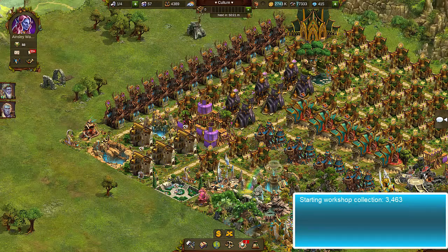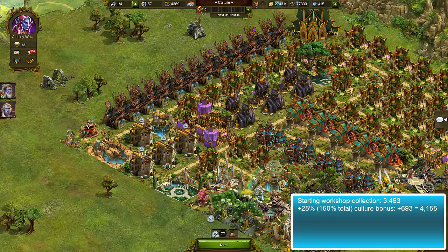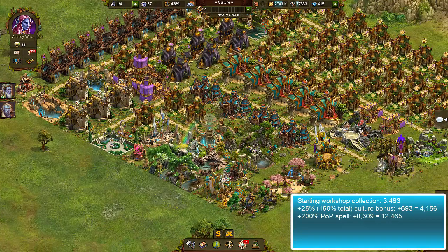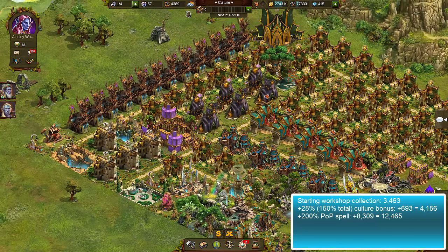Now I'm up to 150% — let's see how that improved things. Each workshop is up to 4,155 supplies. Now if I put a workshop spell on top of this, I get not only the culture bonus but on top of that the regular payout gets a 200% multiplier. The really big bump would come if I can chase down more visits and get up to the next culture level — around 180% — where workshops would be more like 14,000 to 15,000 each.